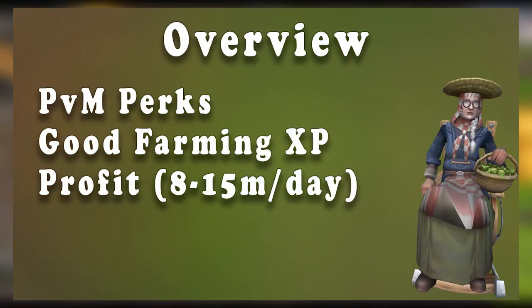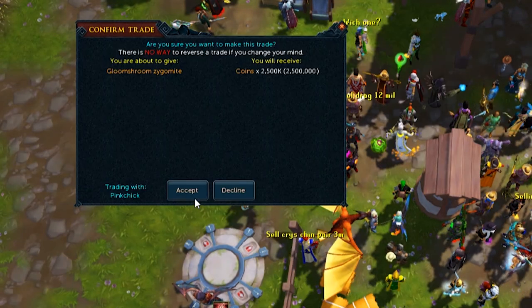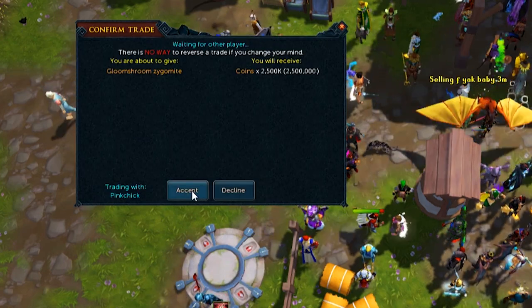Player Owned Farms is a slightly passive extension to the farming skill. It provides some PVM and skilling perks, and if done correctly it can generate a sizable profit. The XP that you get from managing the farm is also top tier if you're interested in farming experience. When your farm is fully operational, it will be really easy for you to start pulling in 8 to 15 mil per day.